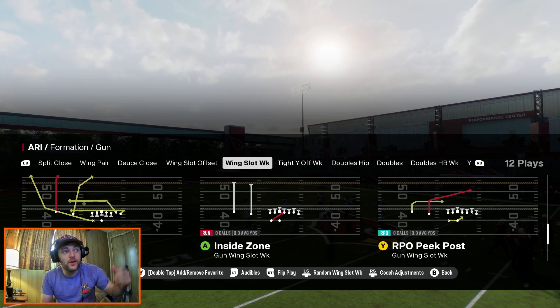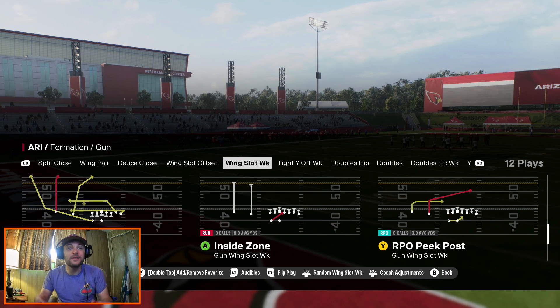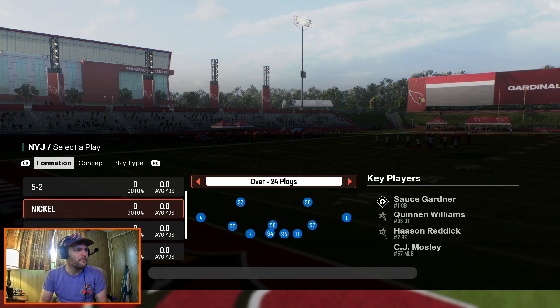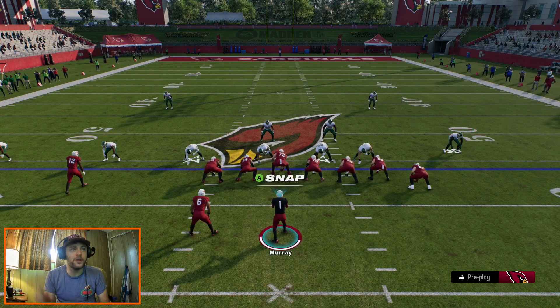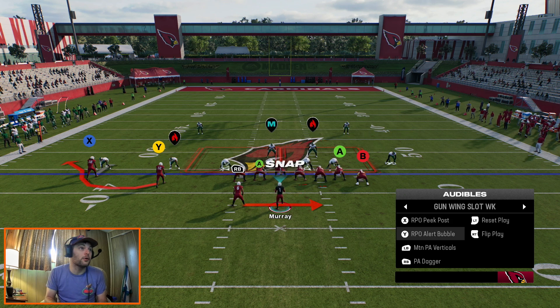Welcome back to the channel. Today we are in the Arizona Cardinals playbook looking at gun wing slot weak, and I really like this scheme. It's a very RPO-based scheme. We have two RPO plays that we're going to use as our pseudo run game: RPO peek and RPO alert bubble.